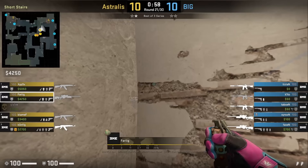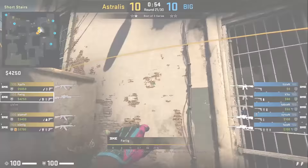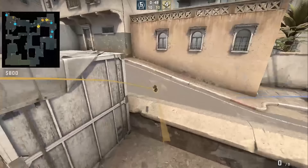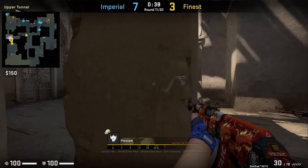Barlek with set flashes for corner — below the stairs, aims at this mark on the wall, then without moving his mouse goes up the stairs to the bricks and left click throws 2 flashes. The flashes blind the BIG clan players at game helper and long A, making it easier for Astralis to cross into site.